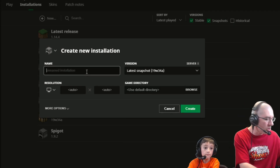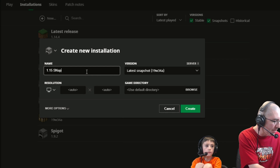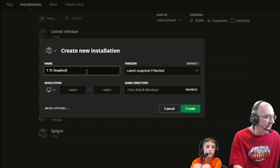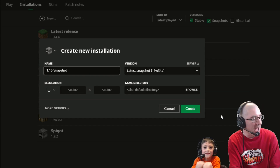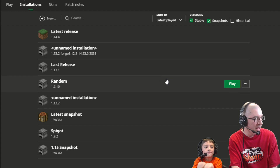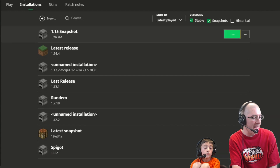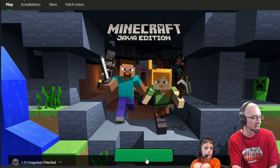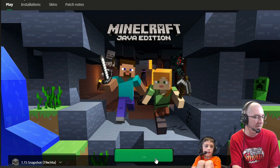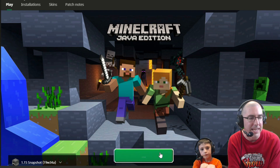I recommend giving it a name — you could call it like '1.15 snapshot,' or you could call it 'bees,' or whatever you want. I misspelled 'snapshot,' but then hit Create. You'll see right here at the bottom it says 1.15 snapshot. Hit Play, and when you go back to Play you'll see that in the bottom corner it's updated. Once it finishes updating you can click on the green button — just give it a second to load.